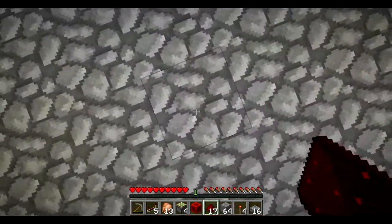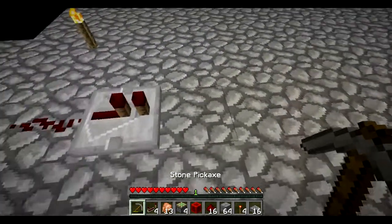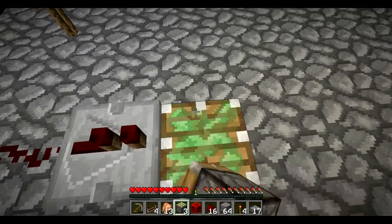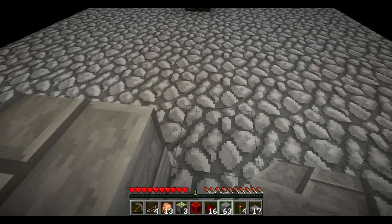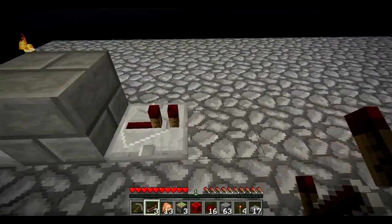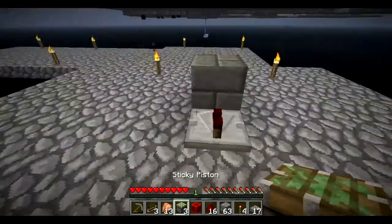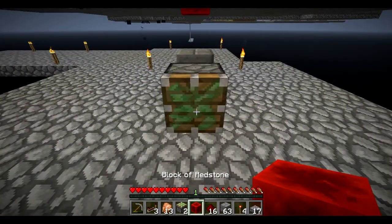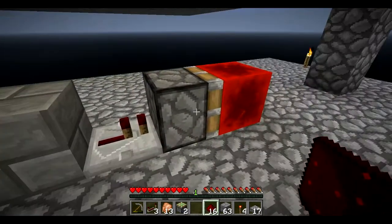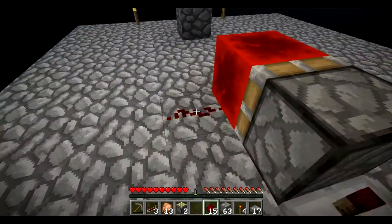We're gonna put a downward facing sticky piston right there, and then we're gonna want a redstone block on it. When we press the button, that will come down and activate — make sure I'm in the right spot here — activate that redstone dust. Now that redstone dust will then go into a repeater, which will activate a monostable circuit, which as you guys know is a sticky piston facing upward with a block on it. And then out of that we need to go with a repeater. We want a one tick pulse so we're not going to change that — we want to keep it at its default setting.